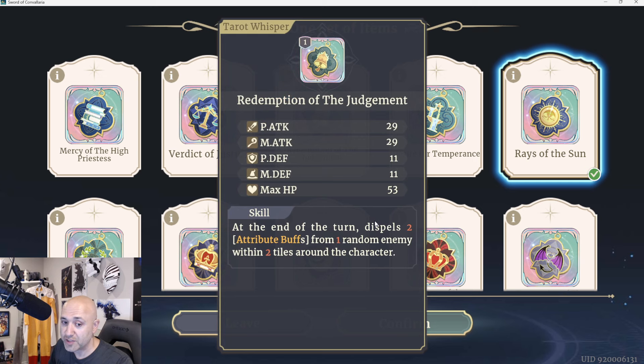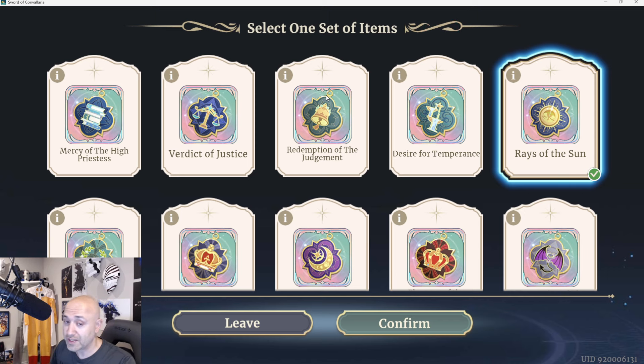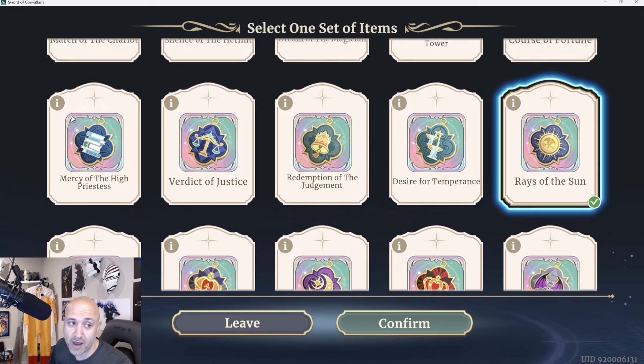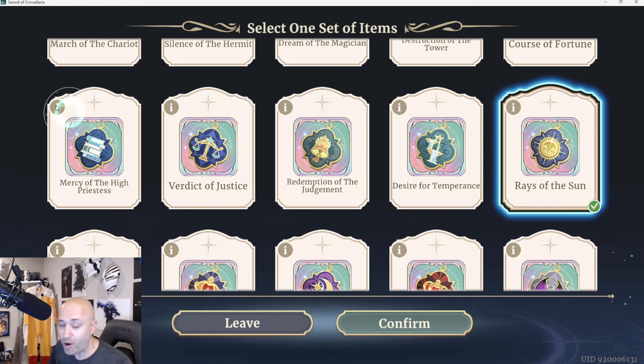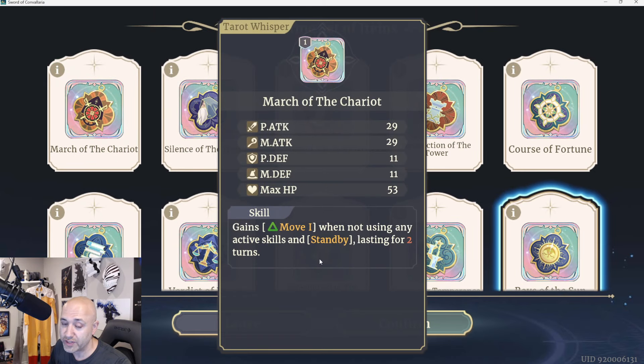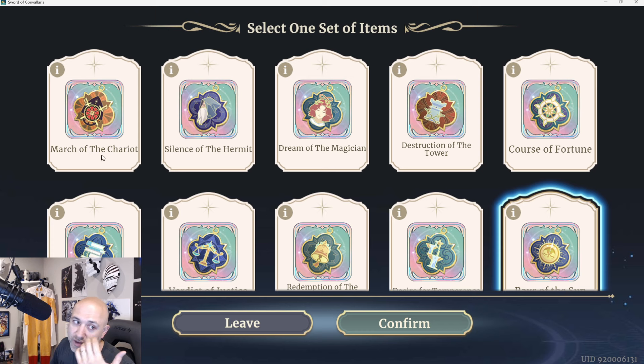Redemption of the Judgment: at the end of the turn, dispels two buffs from one random enemy within two tiles. If you're facing an enemy with a lot of buffers and support units, this is a fantastic way to strip that — more of a PvP one. Verdict of Justice: increases crit rate by 15% — straightforward, no stipulations, just a flat crit increase. Mercy of the High Priest: increases healing by 15%, so all healers will want this. March of the Chariot: gains move one when not using any active skills on standby, lasting two turns. Note: on autoplay, characters rarely stand by, so this one might not be ideal for autoplay.